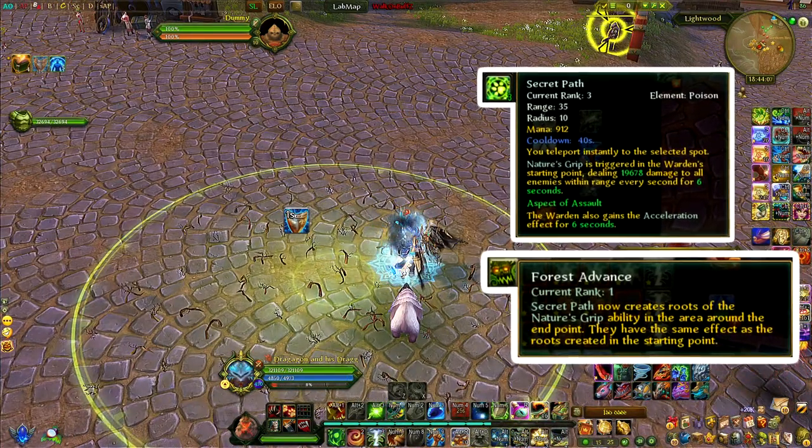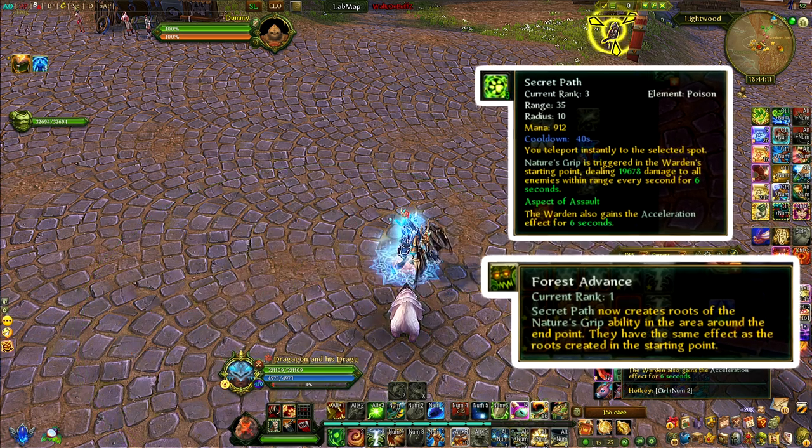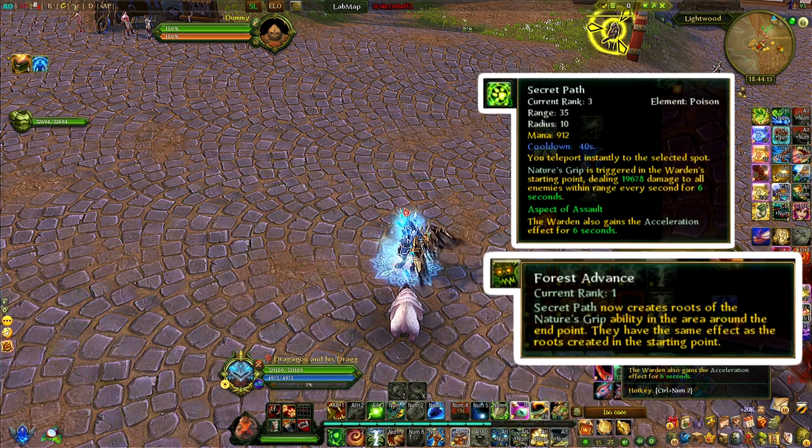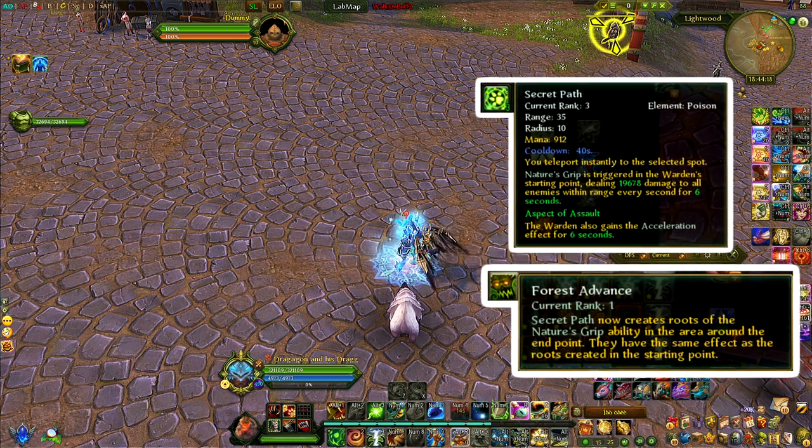Worth noting: the Nature's Grips from your teleport do not apply defense — they apply the DPS effect and the Beast Farm damage over time from the Nature's Grip itself, but the defense component from Nature's Grip does not trigger from the teleport versions.